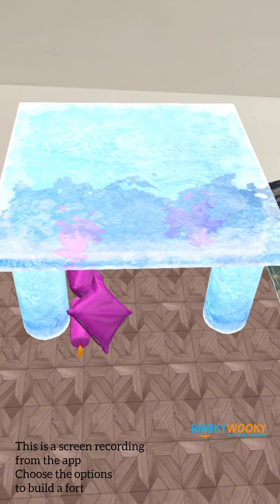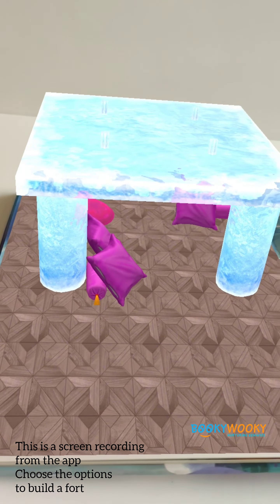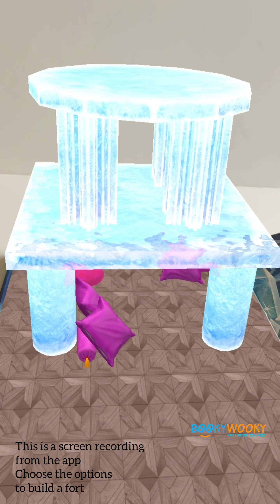Welcome to Arendelle. It looks like Elsa is using her magic for a sleepover at the castle, and you're invited too. Join Elsa, Anna, Olaf, and Sven as they play games and much more. Just open the book. The party's about to start.